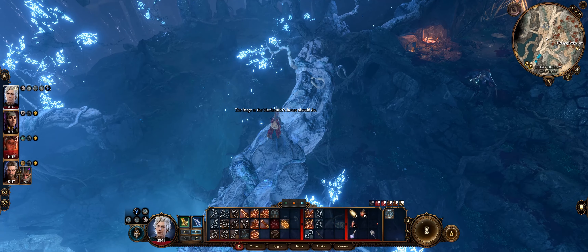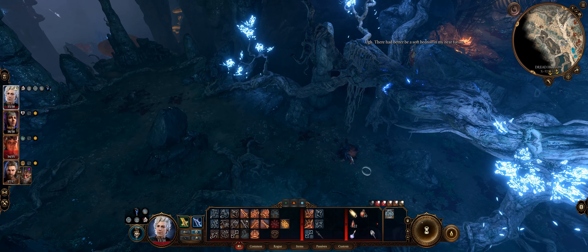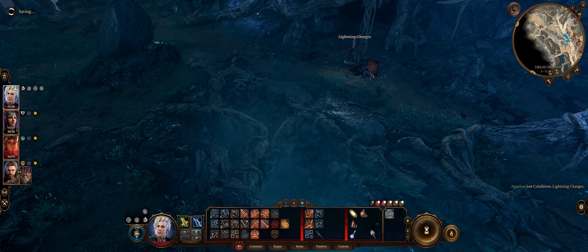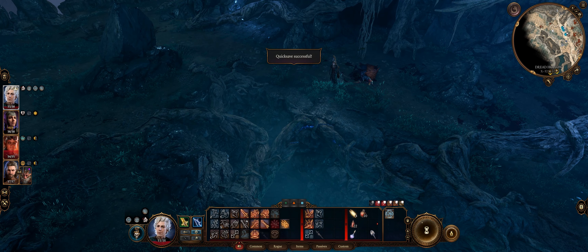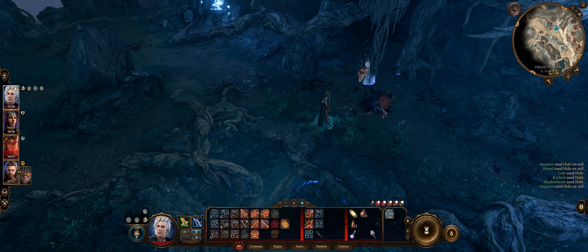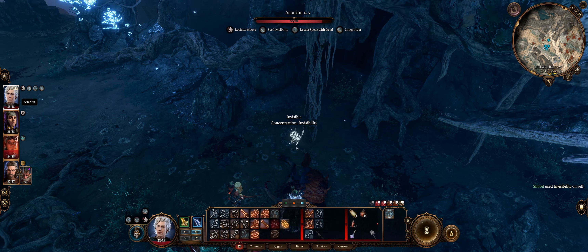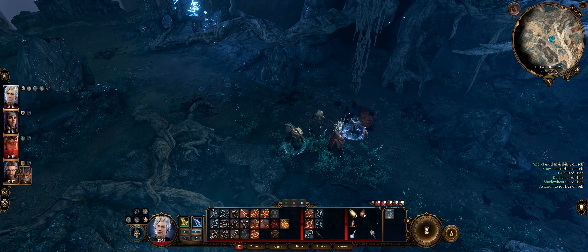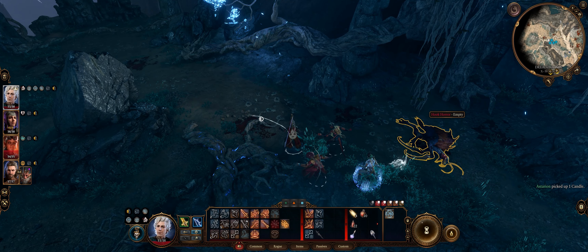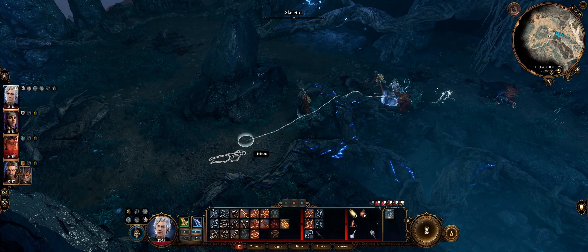Masterwork weapon. Did my lightning charger just disappear? Let's get everybody together — you should become invisible. Now, if everybody goes into hiding, I can actually move most of the entire party over here.